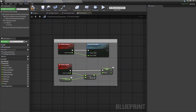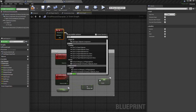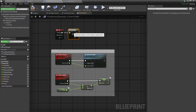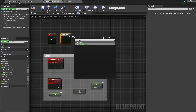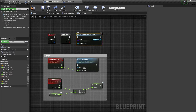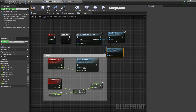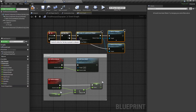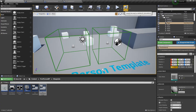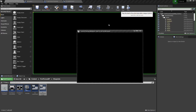In our first person character, when I press tab on the keyboard, we'll do a flip-flop. On A, we'll create the leaderboard widget and add to viewport. On B, we'll remove from parent. Pretty easy. We'll go ahead and start this with two clients, setting the net mode to play as client, then click play.